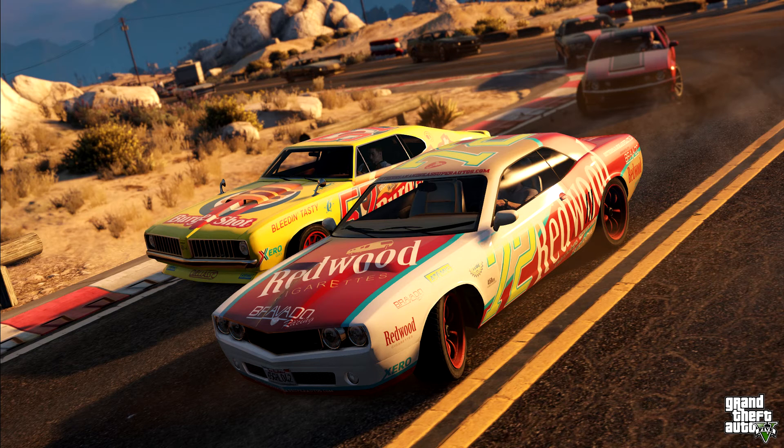There's your stock car racing. We've got one with a Burger Shot livery — that's the car I was talking about with the unrecognized grill; maybe that's a new car. I believe that's the Dominator with the Redwood livery — or maybe the Goliath, one of the two. They're just specially modified for speed, transmission, all that, with liveries on the side. It sounds like you can earn the unique muscle cars too.